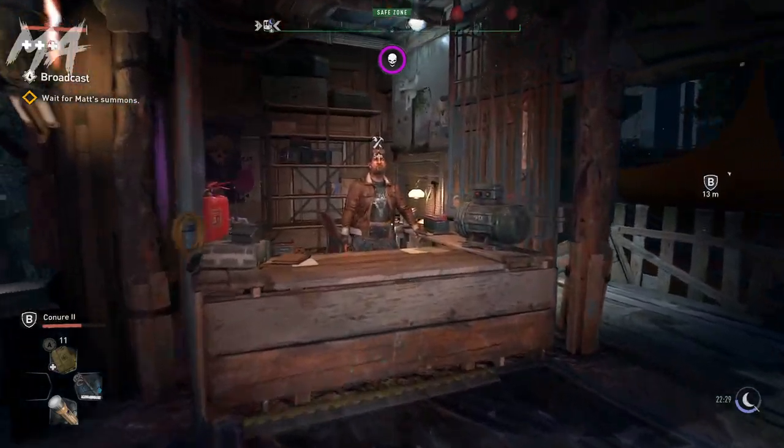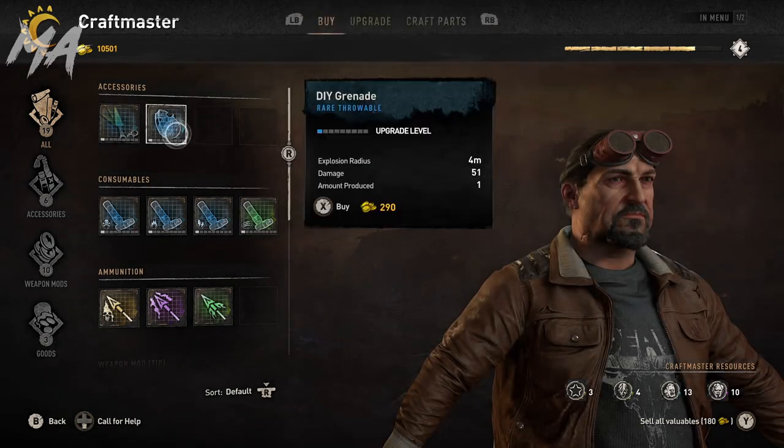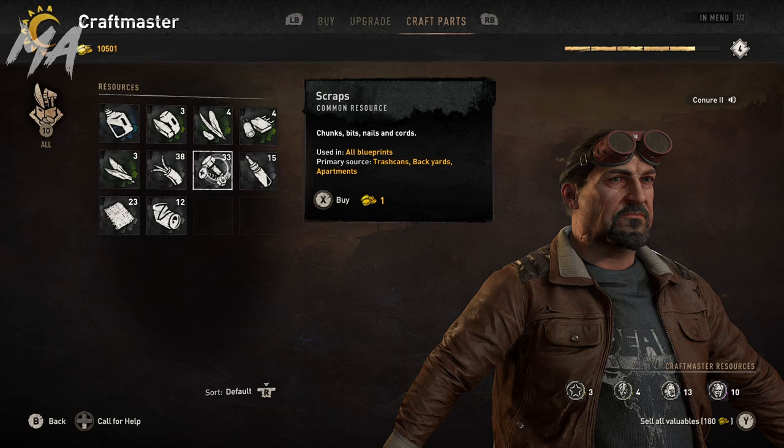Alright guys, it's pretty simple — not very difficult. You want to go to a craft master and go to the craft section. You want to hold down X, and before it ends, you want to swipe to upgrade. Swipe on the blueprint that you want to upgrade.